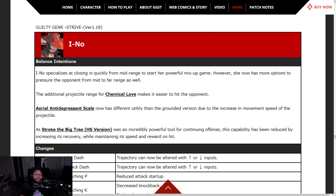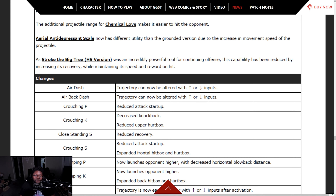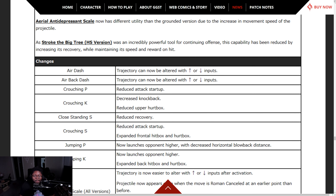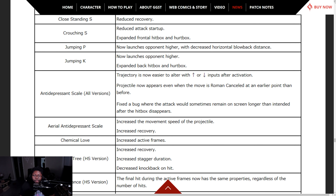I-No — I don't see many I-Nos online. She specializes in closing in from mid range to start her powerful mix-up game, but now has more options to pressure from mid or far range as well. Additional projectile range of Chemical Love makes it easier to hit the opponent. Aerial anti-depressant scale now has different utility than the grounded version due to the increased movement speed of the projectile. Stroke the Big Tree heavy slash version was incredibly powerful for countering offense — that capability has been reduced, with increased recovery.